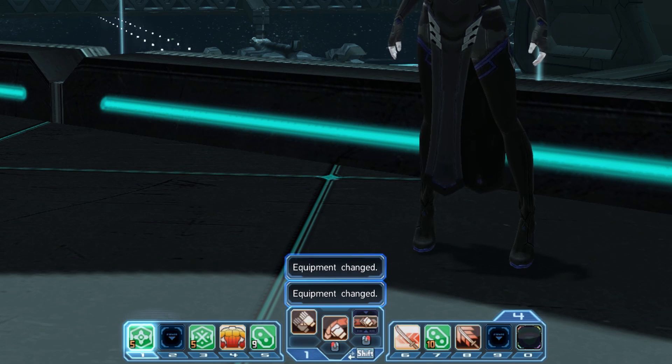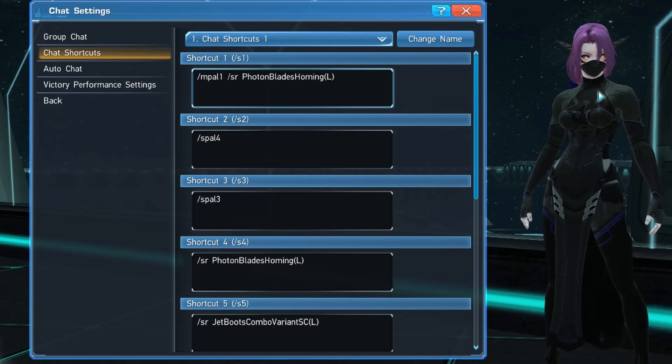And that's all there is to it. Something I forgot to mention in my last chat commands video was that you can actually have multiple commands per line too. One could actually have a ring tied to a sub pallet or weapon pallet, but keep in mind that there is a short delay when using these commands at times.